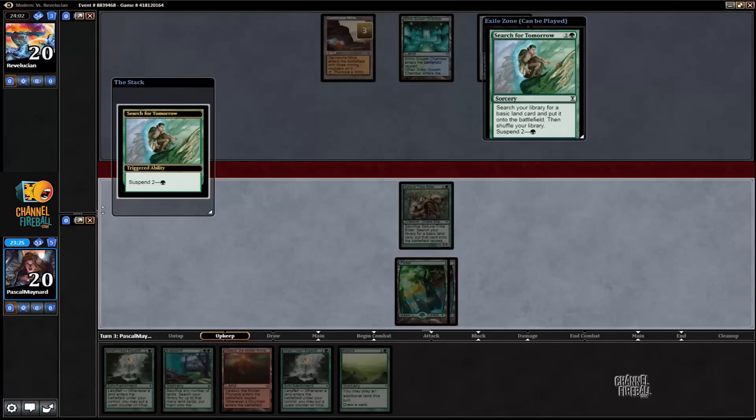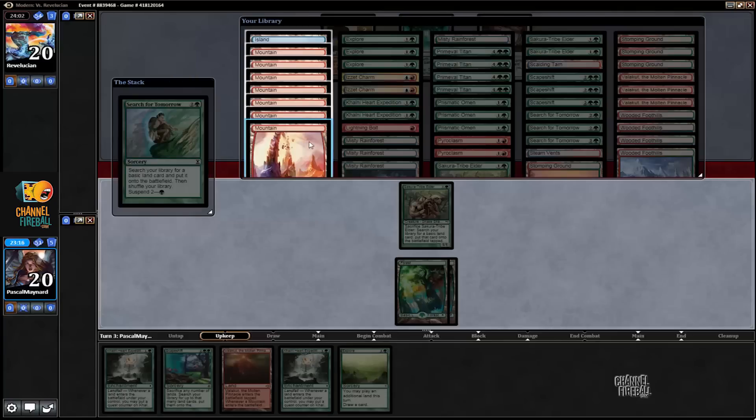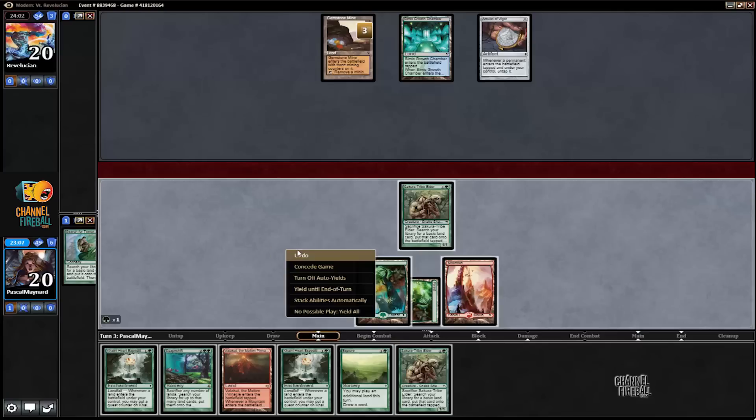If we draw an untapped land — well, we have an untapped land — we would have two untapped lands because of Search. So yeah, it might have been better to crack. Yeah, it would have been better to crack.